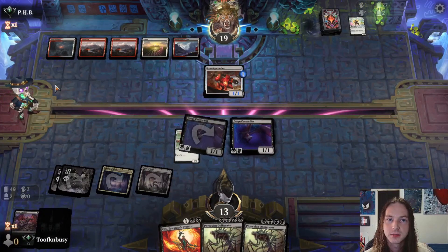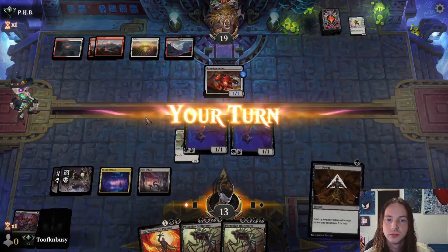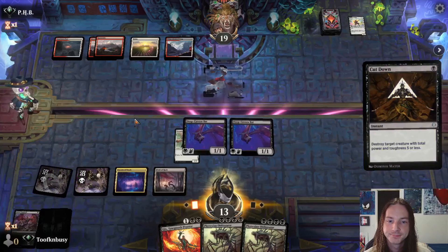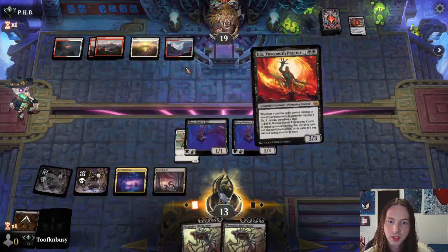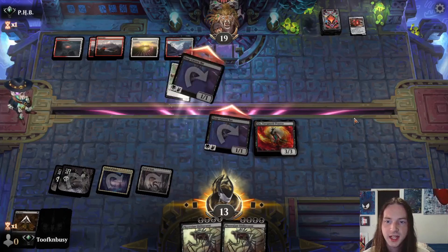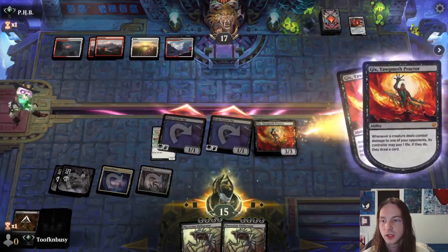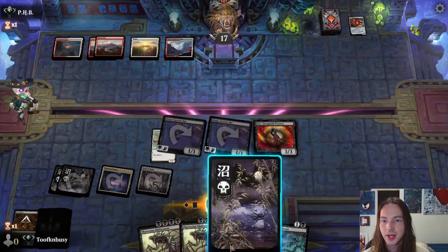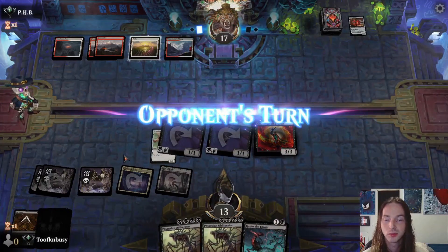Our hand sucks, but let's Cut Down the Iron Apprentice. Drop the Gix Yawgmoth Praetor, go ahead and attack for two. I don't mind losing that life because we gained that life. Drop a swamp — that is what we were looking for.